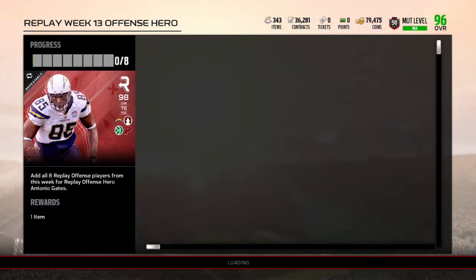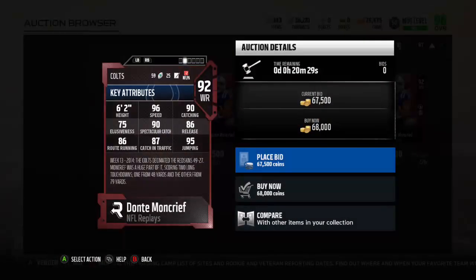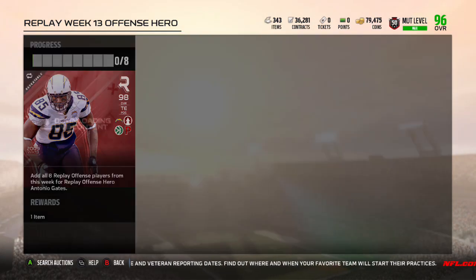He's got Blake Bortles, 91 throw power. Accuracies all under 90, so not good for him. Dante Moncrief, 96 speed, 90 catch, 87 catch in traffic. Nah.